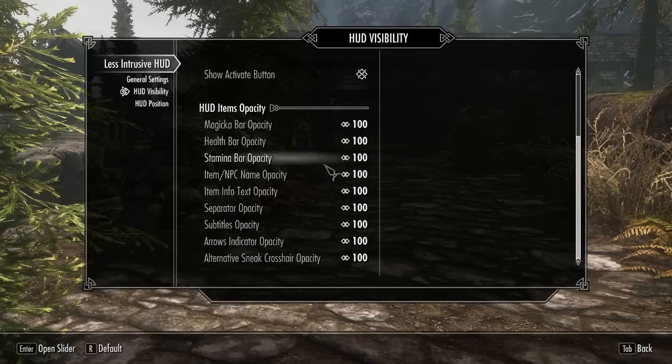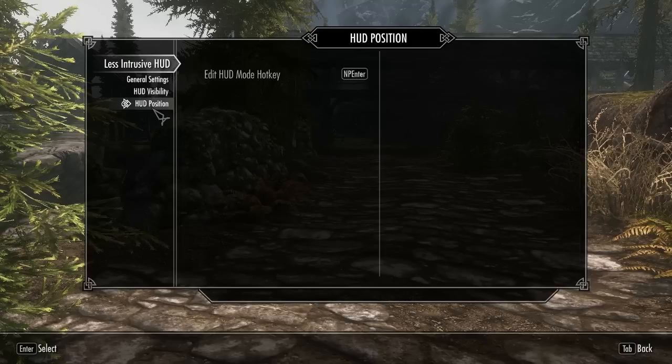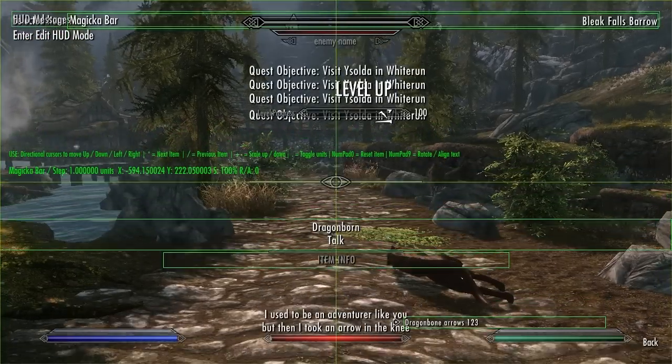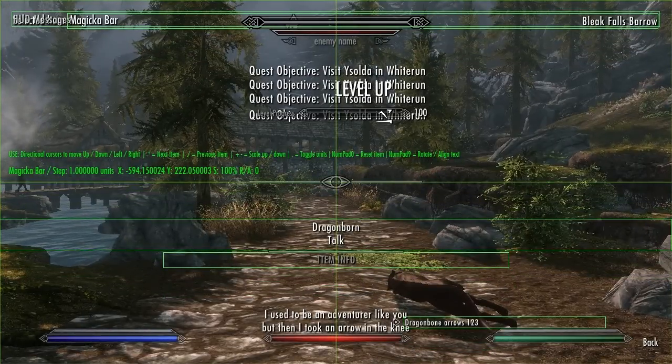The third tab only includes an option to change the edit HUD mode hotkey, so unless you change it you can press Enter on your number pad to go into edit HUD mode. Immediately you'll notice loads of green boxes and text has taken over your screen, and it can look a little daunting, but it's actually really simple.